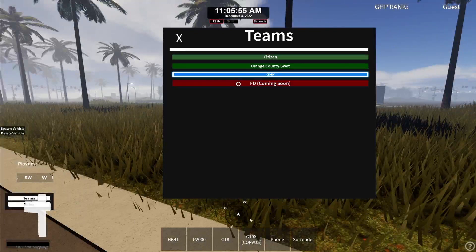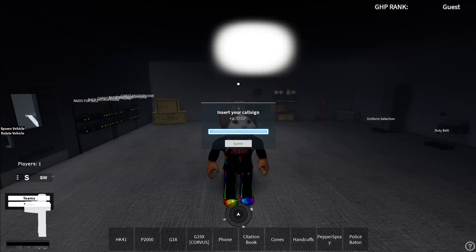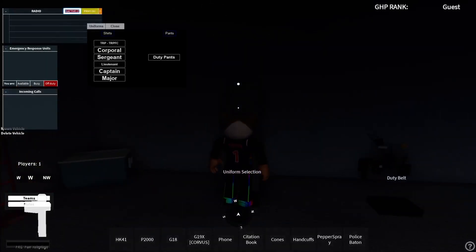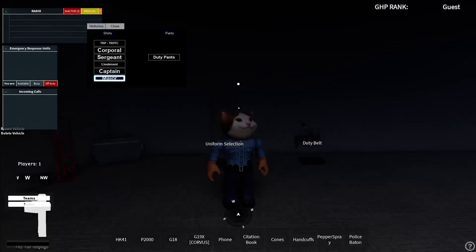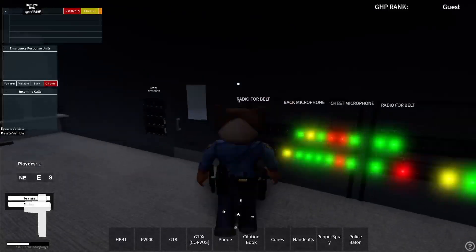So FD is coming soon — pretty cool. So I'm a police officer. You need a call sign. So in the top left you can see all that uniform selection. You can choose right here. So if you are a lieutenant or any of those ranks, you will be able to choose those, but I can only be one.